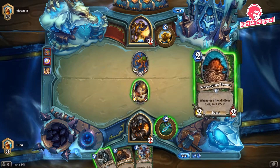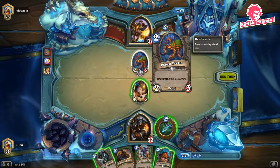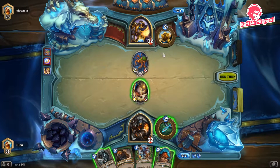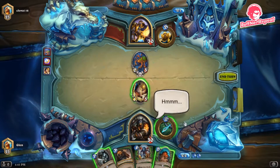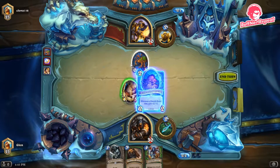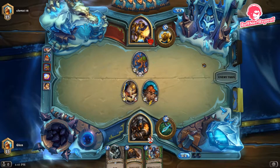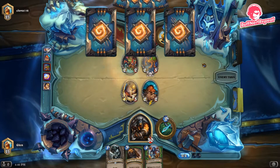Our opponent has coined out a card — quite interesting. It tells me his deck is a control Paladin gaining free armor, and that he likely has another two-drop, since people don't usually coin out two-drops unless they have a follow-up. This puts us in a precarious situation. If we play into it, it just trades for nothing, but we have to — otherwise we fall behind on board, especially if he follows up with another two-drop, which he does.